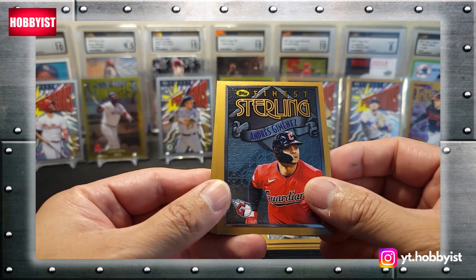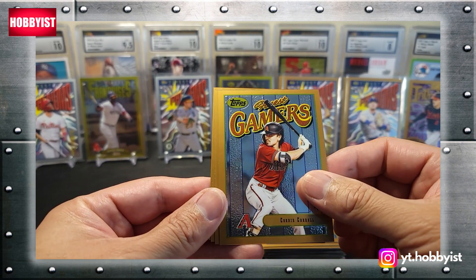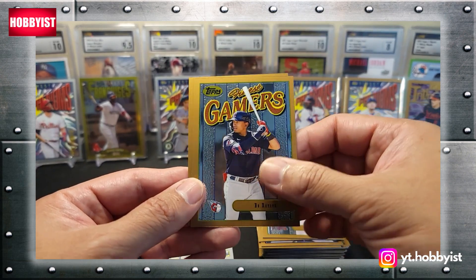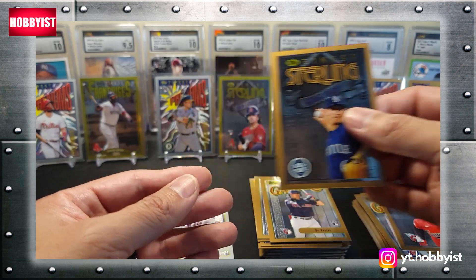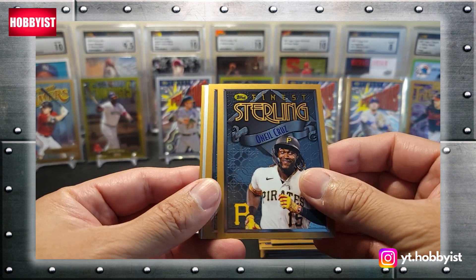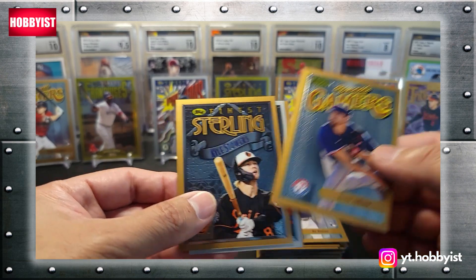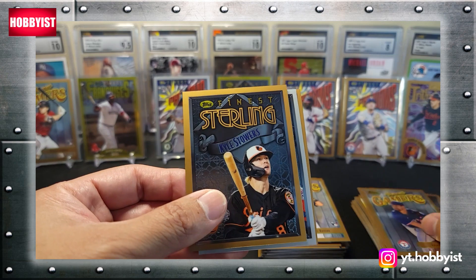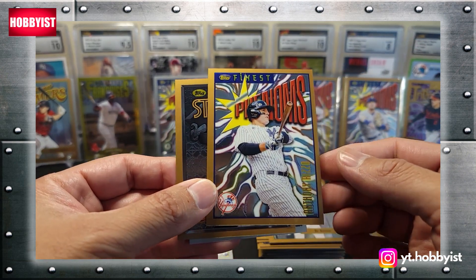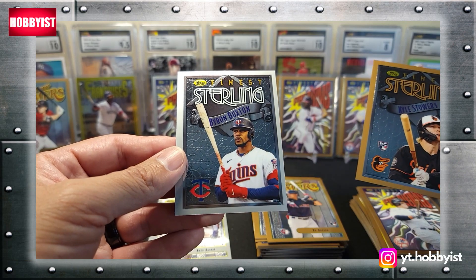Andres Jimenez. And another Corbin Carroll — cool, I'll take it. Another Von Grissom, I will take that. Bo Naylor. And a George Kirby. O'Neal Cruz. Kyle Stowers. And Jacob DeGrom. Anthony Rizzo. And the silver — Byron Buxton.